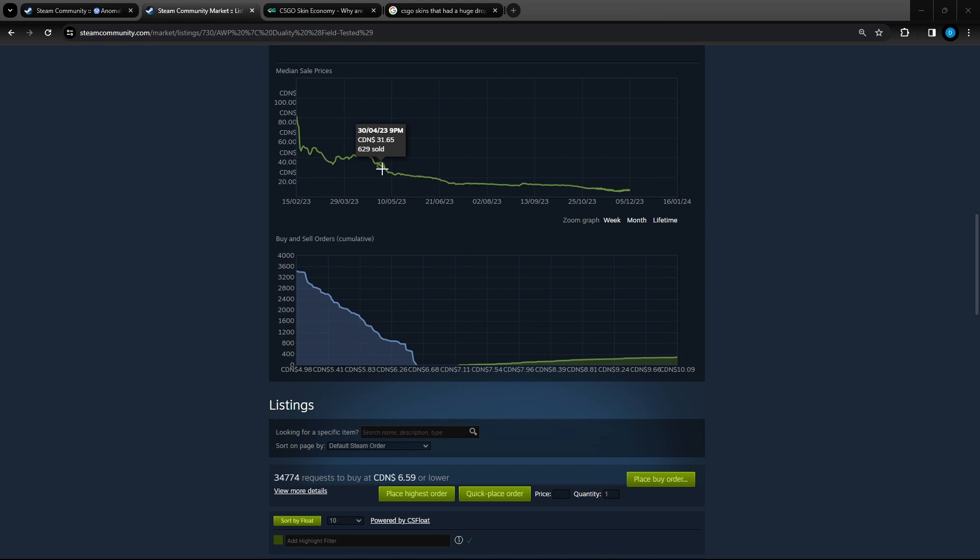As the price continues to rise, more people notice that item and more and more people start to invest. It gets to the point where the original buyers who bought before that hype sell off their items, which forces the price to crash instantly. This then makes more and more people panic sell their items and quickly drive down the price, with people trying to make back as much money as possible in order to not lose what they put in. However, many of these people will lose their money and end up at a net loss.